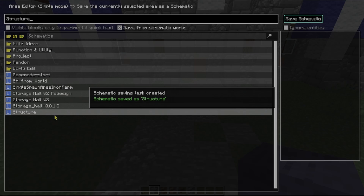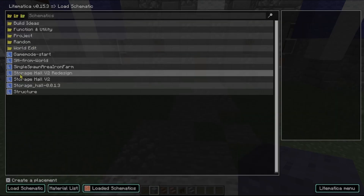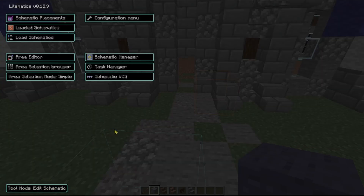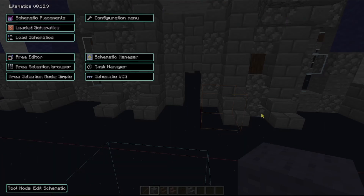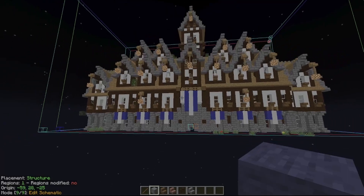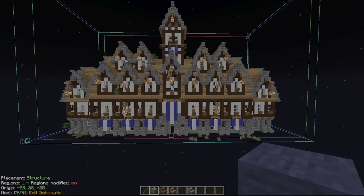Now I have the structure saved. I'll go ahead and load this in and hide the other schematic. You can see all I have is just the house itself loaded into the world — a new schematic created from a schematic. This also works in normal mode selection where you're afforded the ability to do multiple sub-region selections.